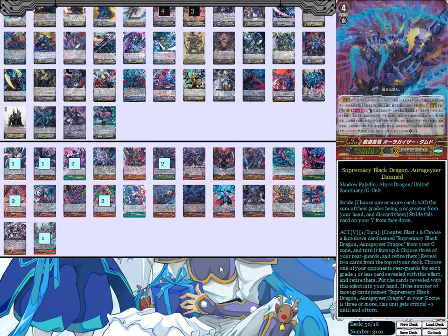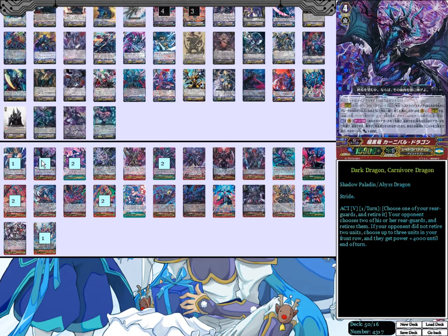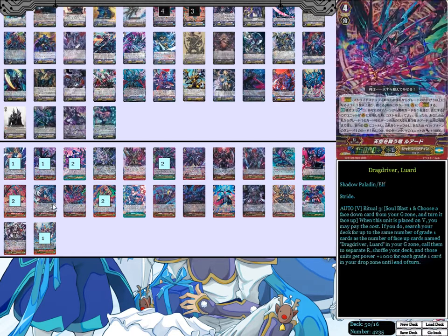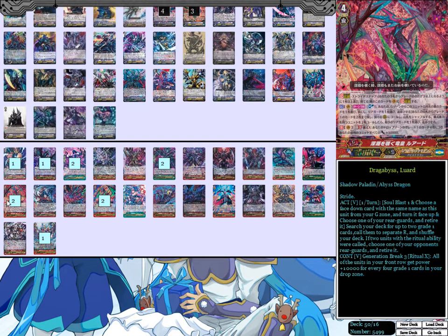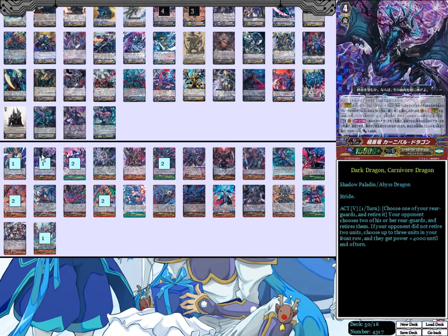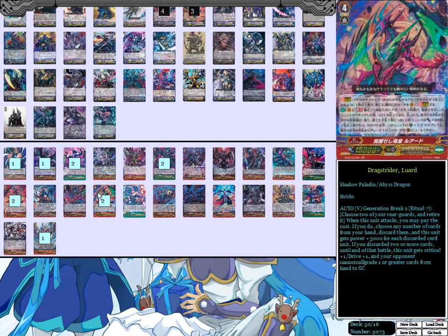Moving on to our extra deck. One Ammonious Power Dragon and one Dark Dragon Carnivore Dragon — same reason as always, this is going to be your first stride. The two copies of Drag Strider Luard and the two copies of Drag Abyss Luard. I've been told to cut something — probably the two Drag Striders for two copies of Drag Abyss. Honestly, I don't know why, because I like the two Drag Strider Luards. If I have to G-Assist, I will usually reveal one Drag Strider and get rid of my Ammonious Pile, so I can stride into this, have all my G-Guardians, and still have both of my Drag Abysses. Plus I can go into Drag Strider in the late game with the Guard Restrict and the extra critical — it's a Crawler Drive with a crit and you can't perfect guard. It's just amazing.